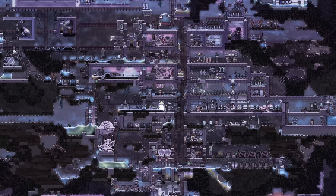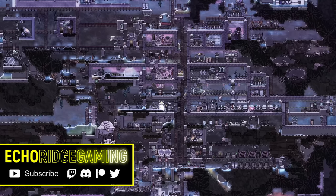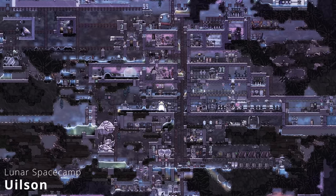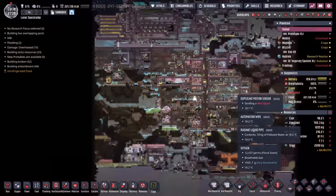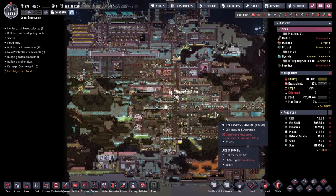Welcome back to Echo Ridge and another episode here in our Chaos Crew Playalong. Today we have six colonies all from the exact same seed, and the first one is by community member Yulson. I'm gonna go with Yulson. And their colony, the Lunar Space Camp. As you can already tell, Yulson believes in chaos — I do believe they have to have at least one degree in it.